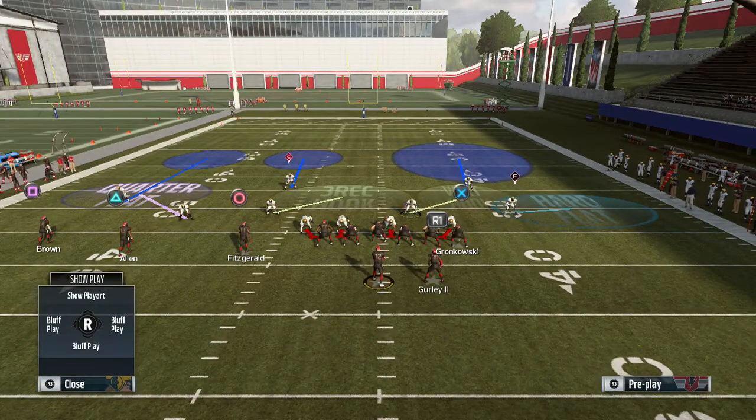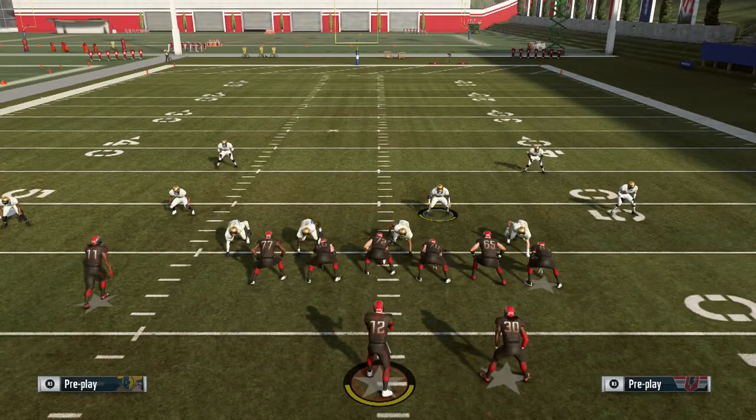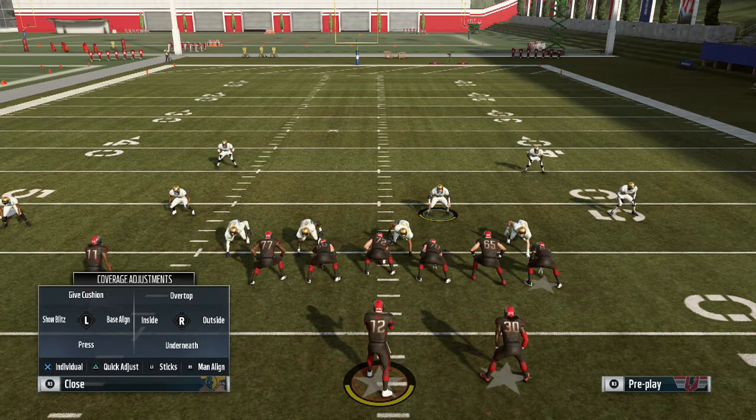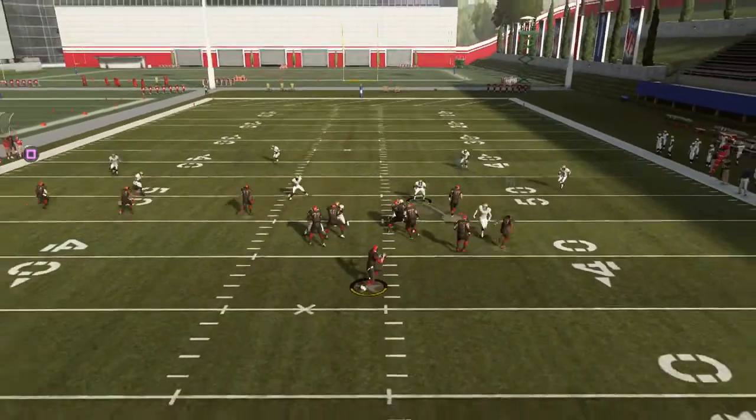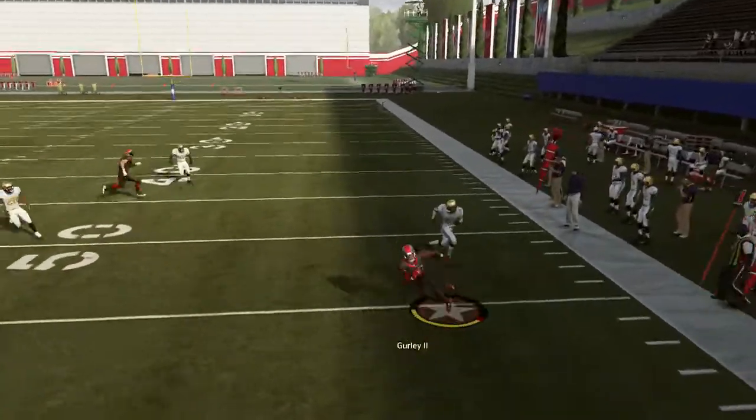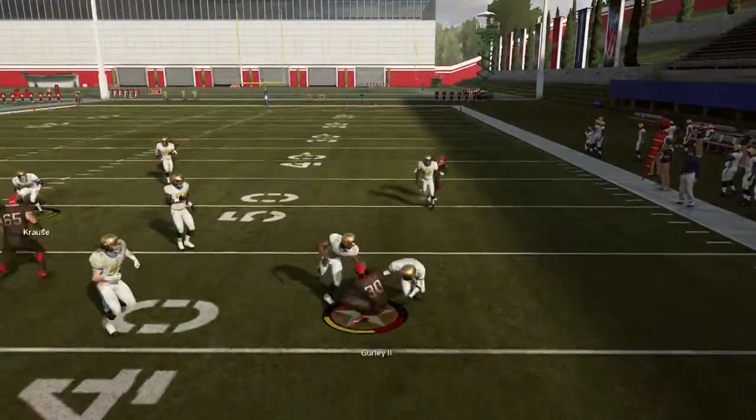So we want to make some adjustments to this defense. Cover six is perfect because you can hit them with a hard flat on this side and protect the sticks. We want to protect the sticks — that's triangle and L1. Every single time. Notice that when you do this, that guy is going to be right there.